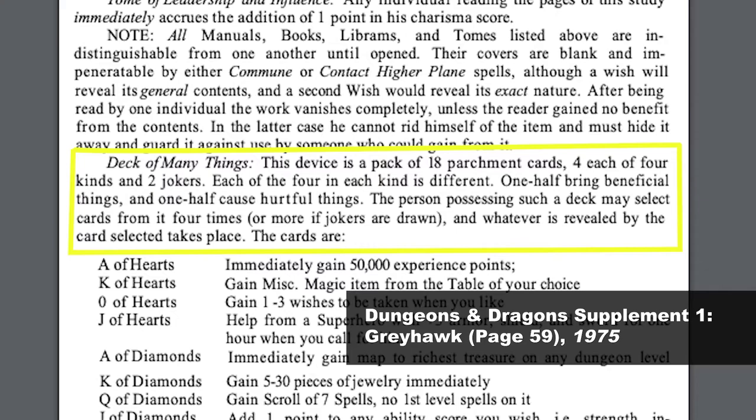It's been in every edition of D&D since. There have been many variants presented in Dragon Magazine and Dungeon Magazine, and there have been entire adventures written around it. The original deck had 13 cards representing the ace, king, queen, jack, and a joker from a regular playing deck. But later editions of the deck had 18 cards and 22 cards.